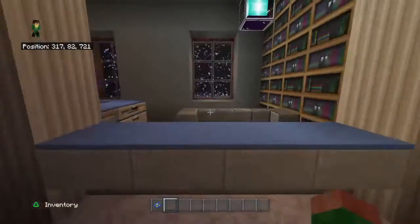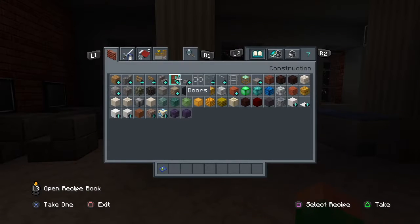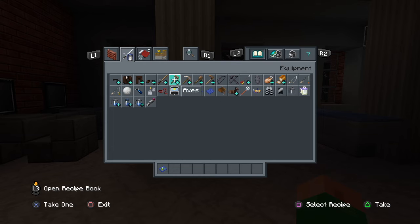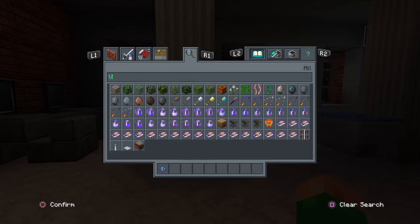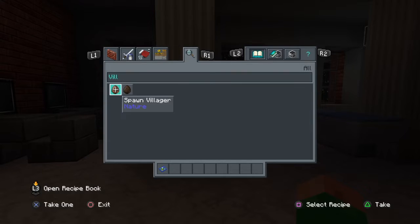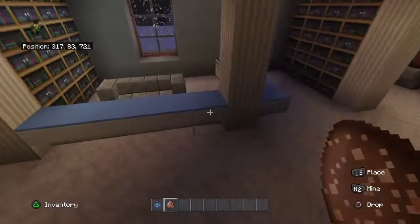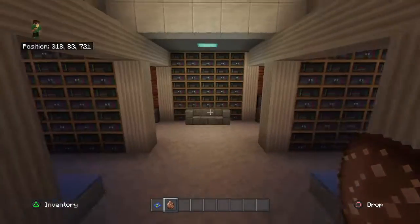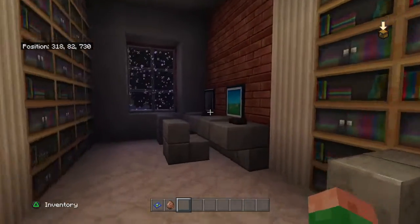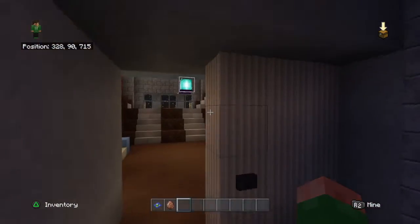There are two little counters where you would check out your books with a librarian. Actually, I'm going to add a librarian right now — let me grab the spawn eggs. There we go, a librarian checking out your books for you. I'll let them wander around. Over here we have some computers, so it's a quiet place to work on stuff. Then if we go upstairs...